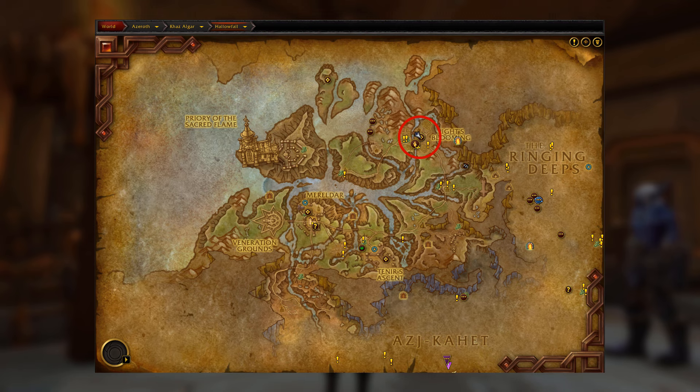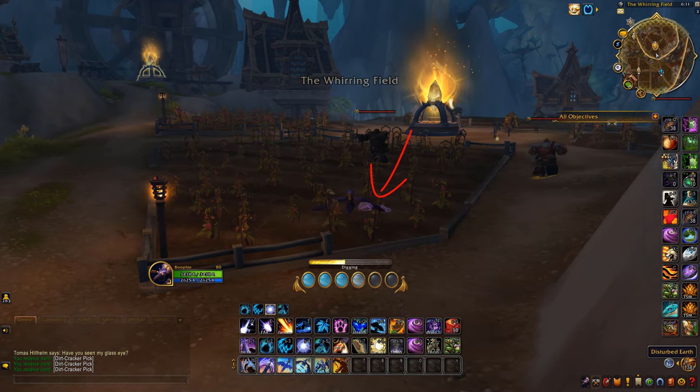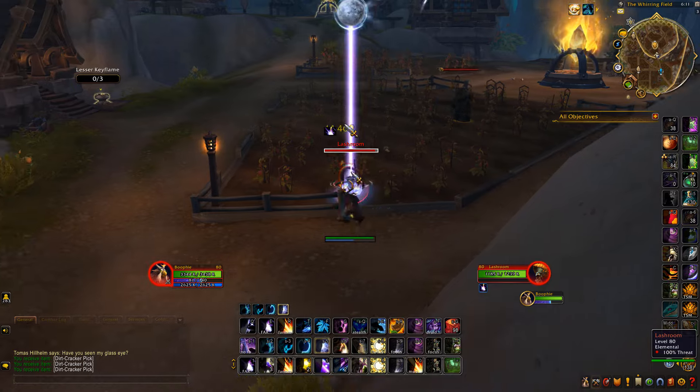Now we can go farm the wax. This location in Halo 4 is the best spot — there are about four different farm locations here with a really high density and good spawn rate on the dirt piles containing the wax.